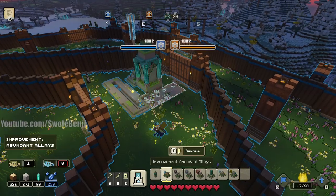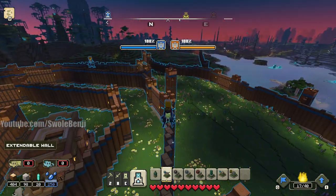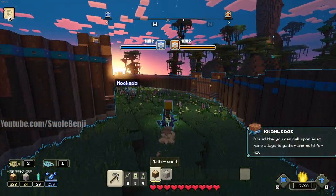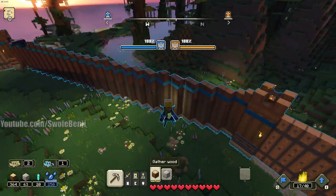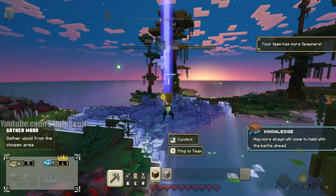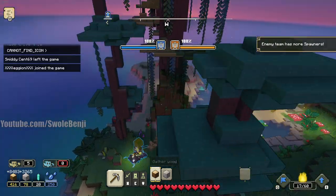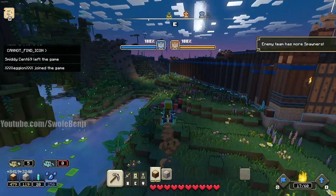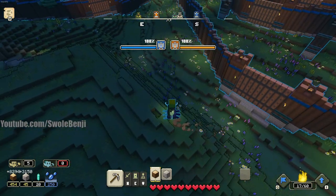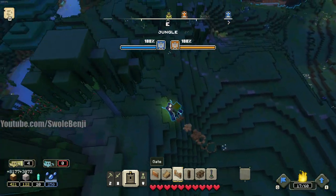Abundant allays — yes, more allays! Always more allays, that's what we like. That'll give us two more gatherers and two more builders. And of course I'm going to put them on walls. If you put your gathering allay on top of the tree, when the piglins attack they won't be able to reach the allay to knock it out. Your opponents now have access to cringe gathering — that's right, gathering cringe.